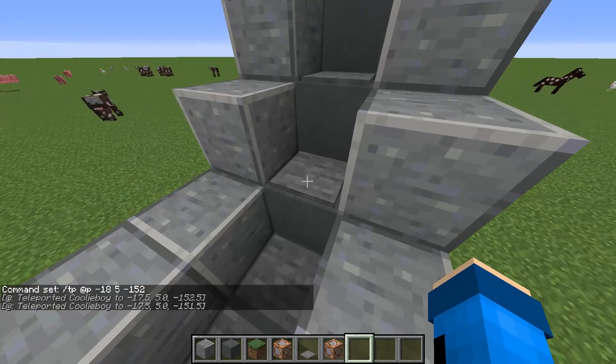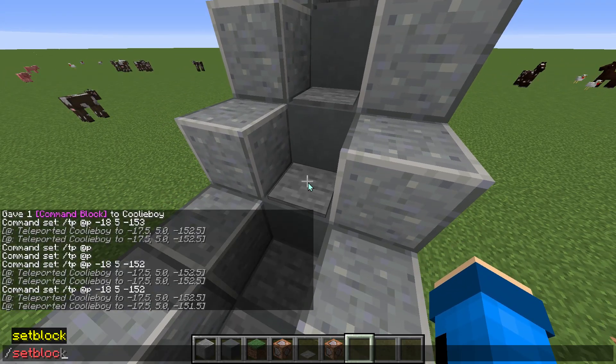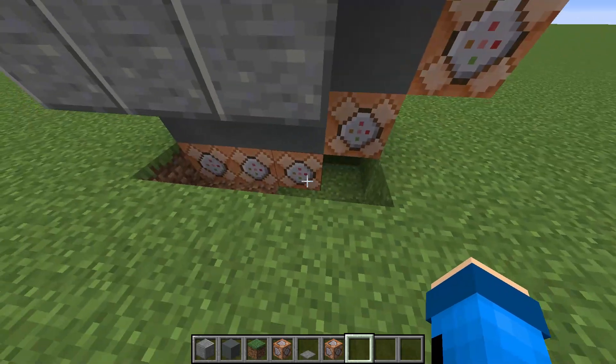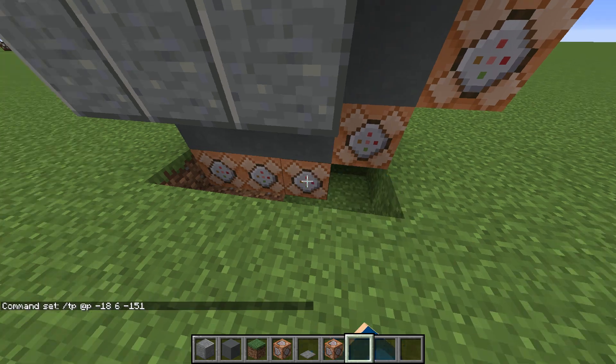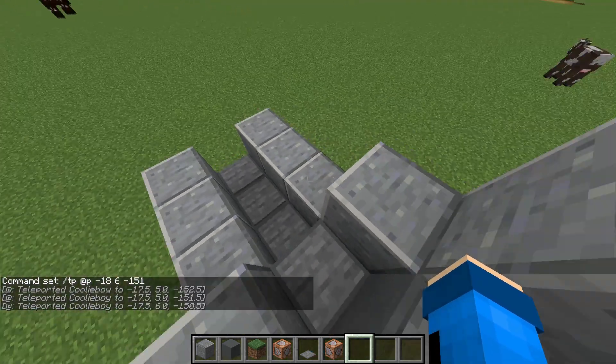Now we need the location of each pressure plate. Look at it with your crosshair and press tab twice — or three times — to get the location. Put that location into the corresponding command block. Now it will work — look, it is really fast!